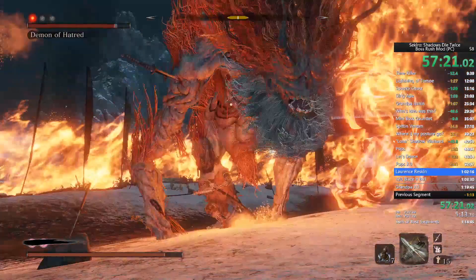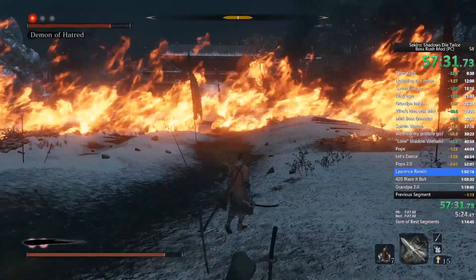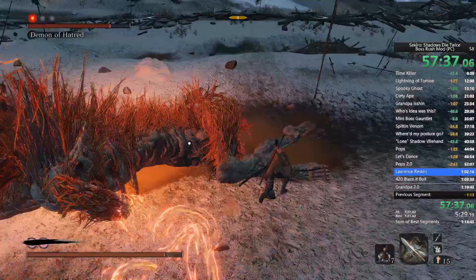In the normal game you would likely have the Malcontent whistle, which you'd use to stun him in the third phase. But we don't have that because of the speedrun — we don't have time to upgrade up to it. When he does the ring of fire, it's hard to tell what he's going to do because the fire blocks his form. Just be ready for anything.